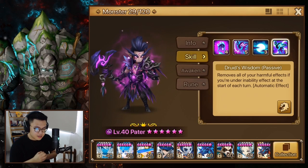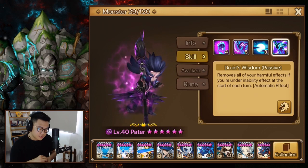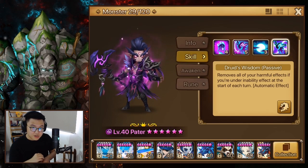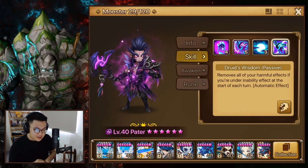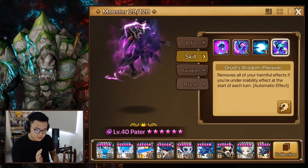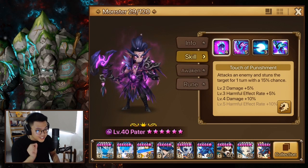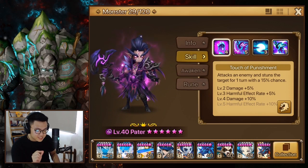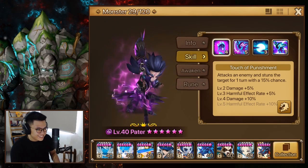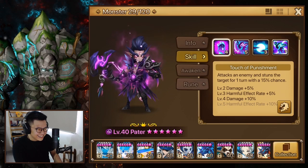Also, if he's in this form you can't CC him — he removes all harmful effects upon his turn when you CC him. It's like Juno but a little different: when you put any debuff on Juno it will cleanse, but this unit will only cleanse when you put stun, sleep, or freeze on him. So if you put armor break, don't worry, it's gonna stay. He also has a stun — a non-glancing stun with a 30% chance on default attack — so if you rune him on Despair as well, it's crazy.